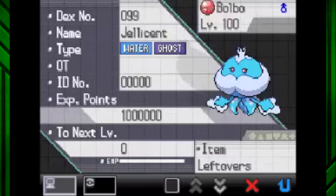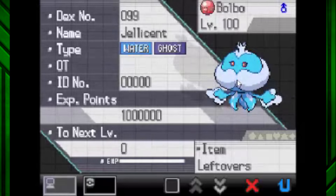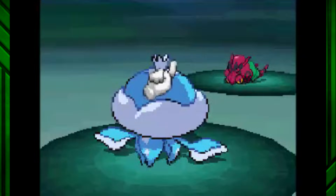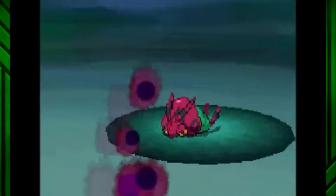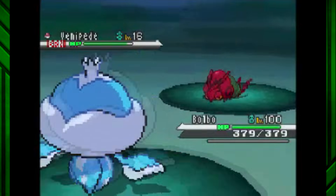This includes giving it access to Will-O-Wisp as well as the ability to block Rapid Spin. Jellicent's ability to be a spin blocker and keep entry hazards on the field makes it almost a staple Pokemon to have on your team. Jellicent can also be a pest by using Taunt, and Recover is a hilariously annoying move it has as well, so that should be abused. The Pokemon's attack isn't really anything to write home about, but what it lacks in physical prowess it makes up for in obnoxious utility. And it's got a mustache.